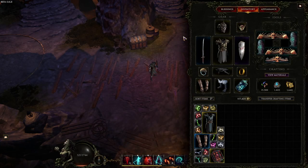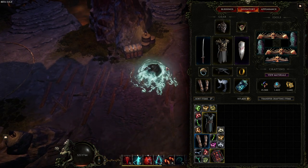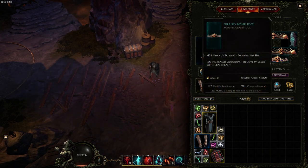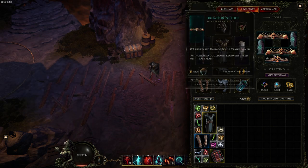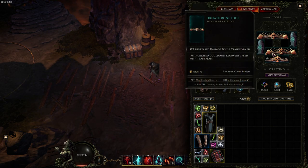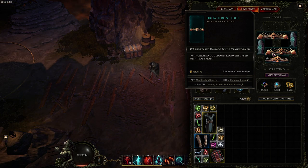For the gearing, the idol slots — I know I didn't unlock this idol slot, but that's because I never got an idol to fit in that slot that I want. The only reason I'm running this is for cooldown recovery speed with Transplant. The most important idol would be to get damage while transformed and increased Necrotic damage — you mainly want increased damage while transformed and increased Necrotic damage.